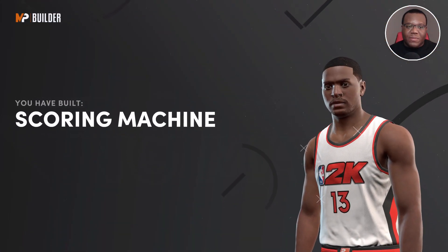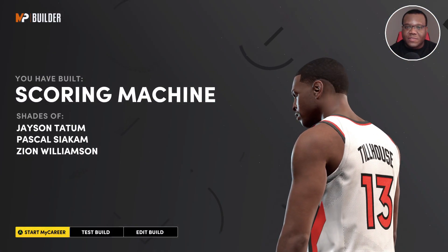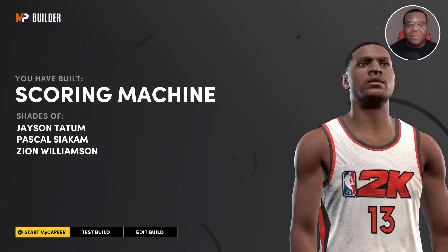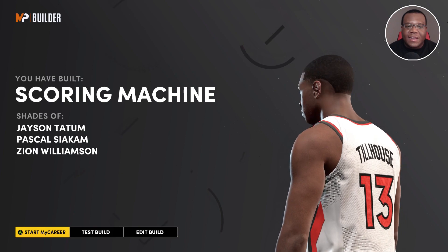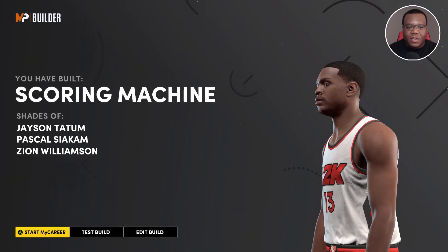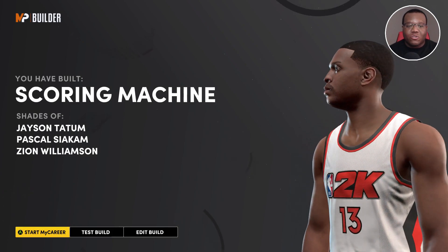When you finish the build you're going to get Scoring Machine as the third takeover. You've got shades of Jason Tatum there — and honestly Tatum is a direct comparison to Paul George right now. The name Scoring Machine definitely matches what Paul George is capable of.